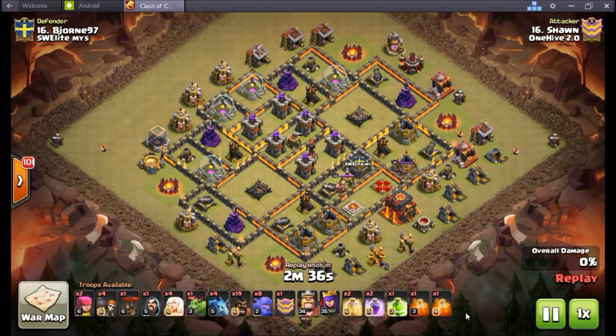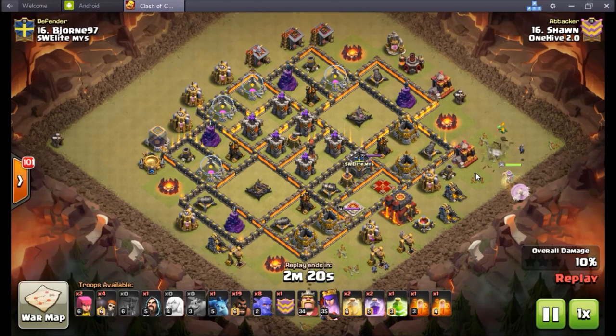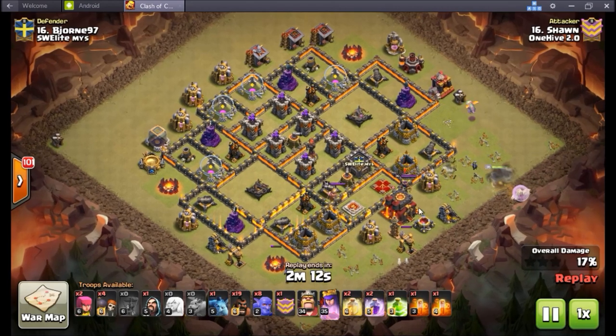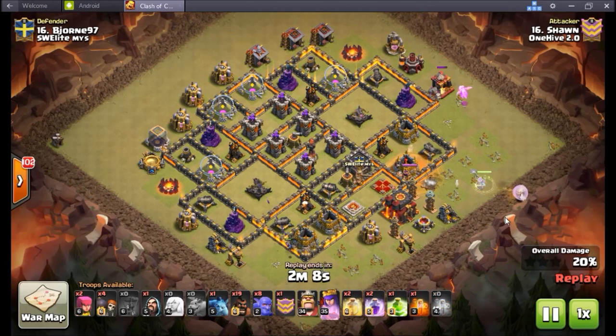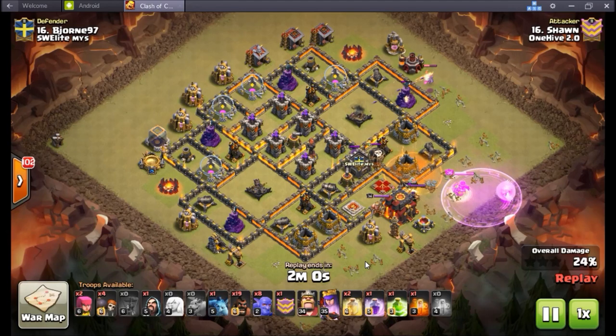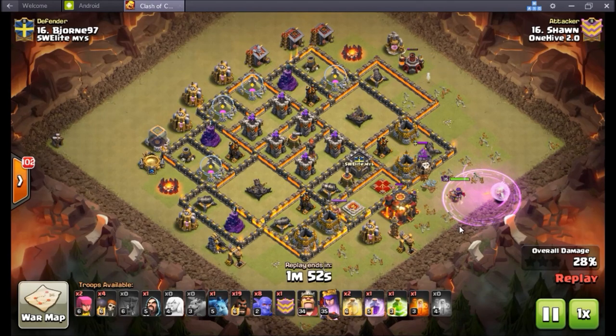Moving on — 16. A couple of Town Hall 10 triples to show you; both are go-hobos. Sean's attack here — really nice. Gets the baby drag down, starts forcing everything towards this town hall and the heroes. Gets a nice push with eight bowlers. All these Teslas on the outside — really good value from the three to six o'clock. Can be so patient on this rage too — only a level 35 queen, so the first rage going down that late is really good. Gets the golem adjusted in time, drops a golem-giant out of CC, those eight bowlers go right down behind them.